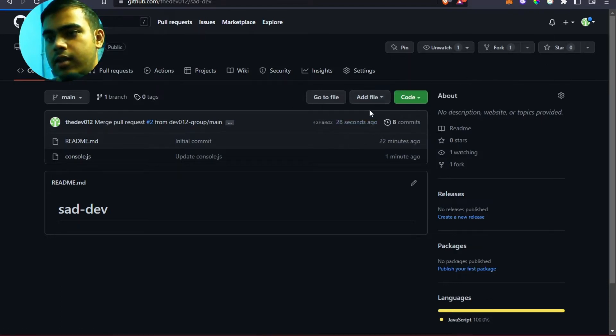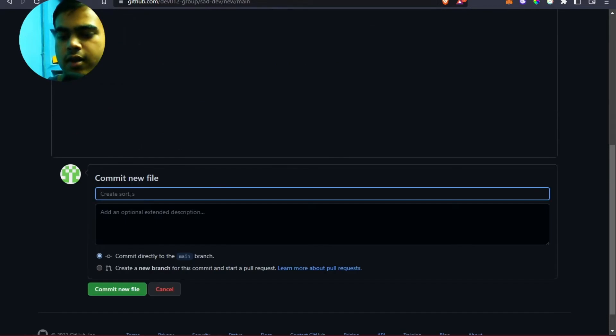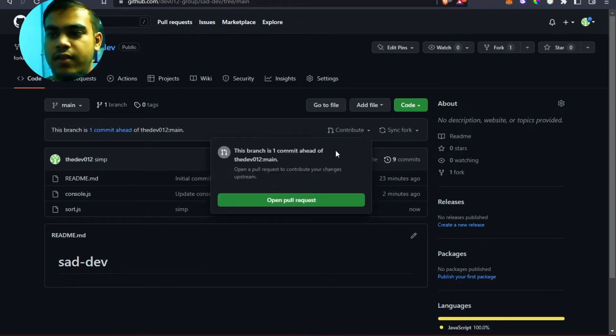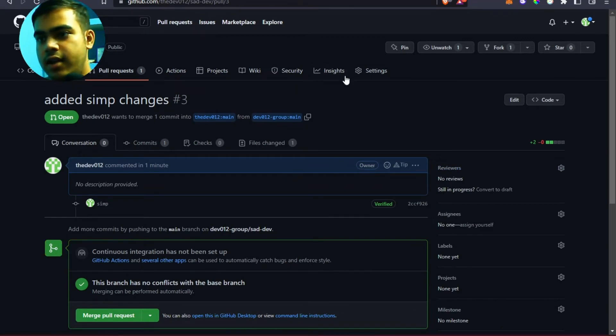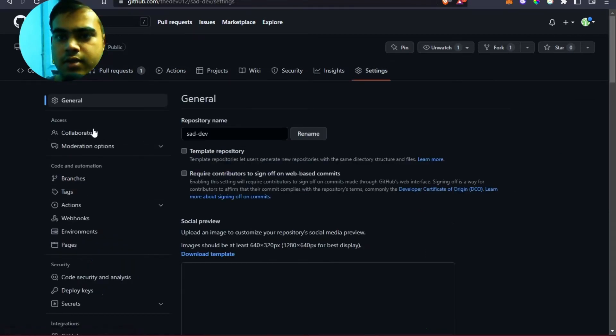Let's say I want to add a new file with a simple change and open a PR. To claim the YOLO badge, you need to add a reviewer to the PR. So let's add a reviewer — I'll add my friend's account — but we need to first give them collaboration access.